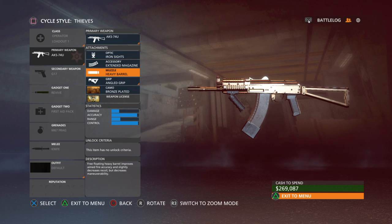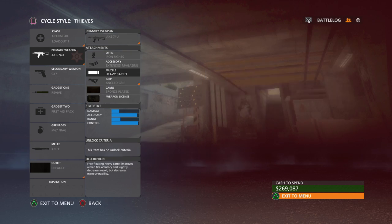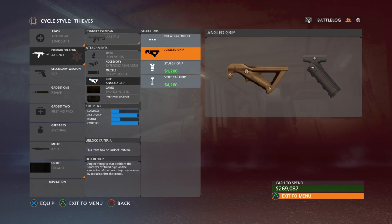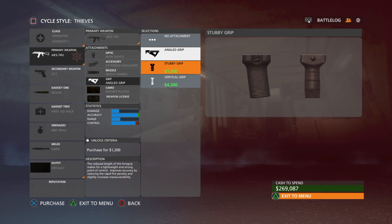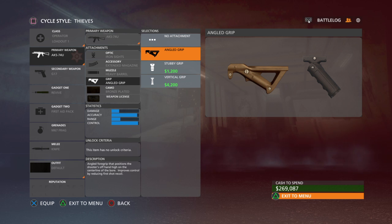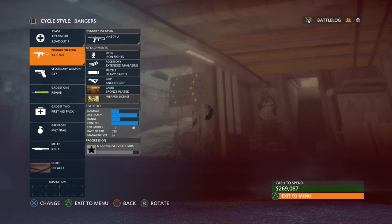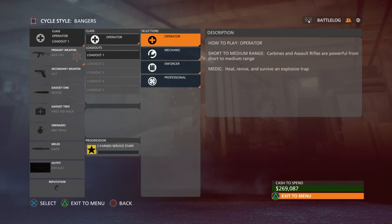Extended mags is always good — it's a must for assault rifles. Heavy barrel I use over suppressor if I'm not trying to be stealthy; suppressor if I am. The angled grip ups your control while the stubby grip ups your accuracy — control is how much bounce the gun has when you fire, accuracy is the bullet spread. I'd rather have the angled grip for better control since bullet spread is already pretty small on this gun.